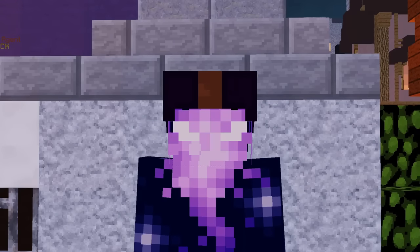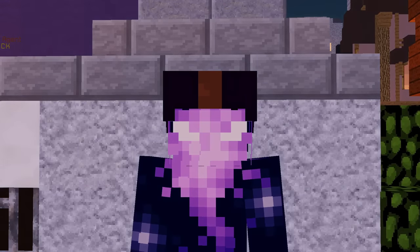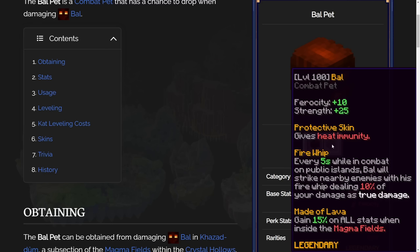The Battle Pet has undergone pretty substantial changes, and I know a lot of people aren't happy about this. We have as always 25 Strength, 10 Ferocity. The rest is pretty much the same, except for Made of Lava: gain plus 3 Pristine when inside the Magma Fields. Do you remember what this used to be? It used to be: gain 15% on all stats when inside the Magma Fields — something that made the Battle ridiculously good. 3 Pristine is decent, however I would definitely consider this a nerf.